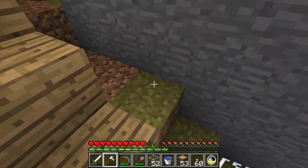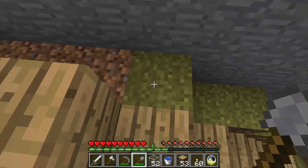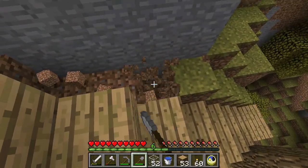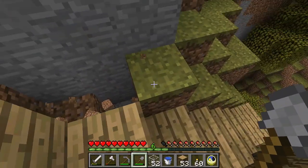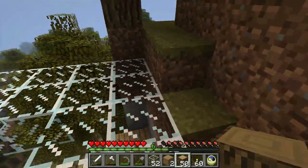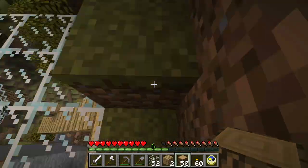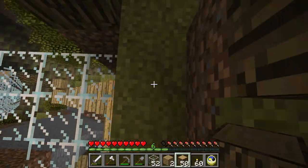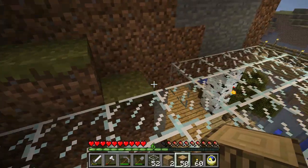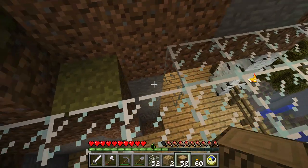I'm probably going to need to knock out some of these blocks right here, or else the water is probably going to spill over onto the stairs, and we don't want that. I was also thinking about digging out this wall — from here to here to here and then over one — getting rid of this tree just so the water can flow around everything a little bit more nicely.